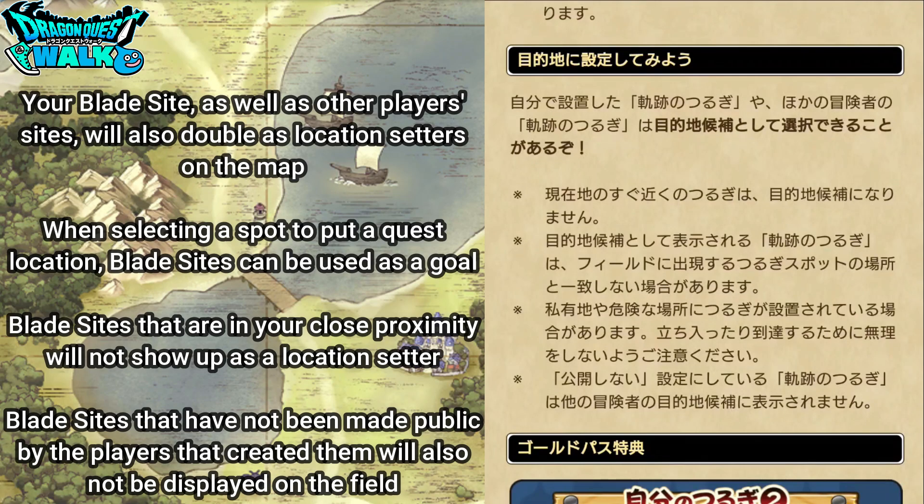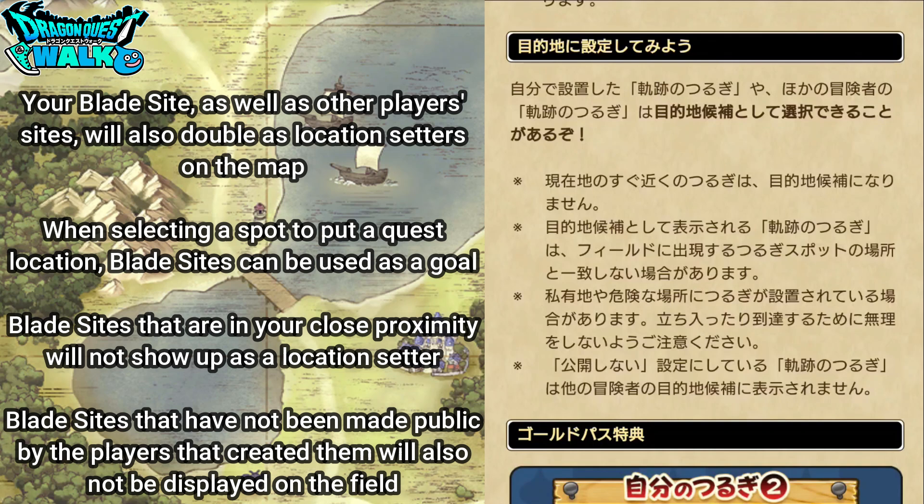Something very interesting about blade sights is that your blade sight as well as other players' blade sights will also double as location setters on the map. When selecting a spot to put a quest location, blade sights can be used as a goal. Blade sights in your close proximity will not show up as a location setter, and blade sights that have not been made public will also not be displayed on the field.